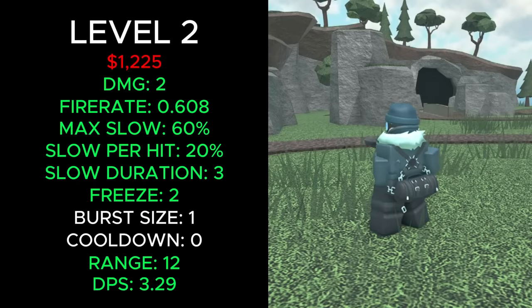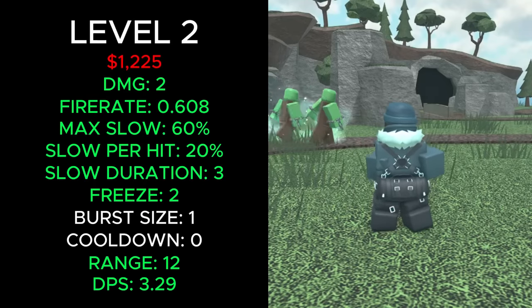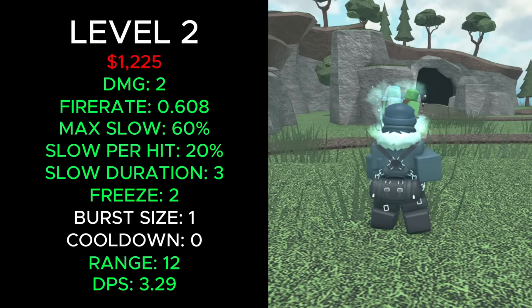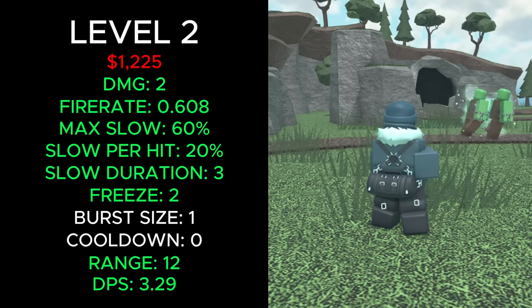It now costs a total of 1,225 cash, builds 2 damage, has a fire rate of 0.608, a max slowdown of 60%, 20% slowdown per hit. The slowdown lasts 3 seconds, enemies stay frozen for 2 seconds, it shoots in bursts of 1, has a burst cooldown at 0, 12 range and 3.29 DPS.